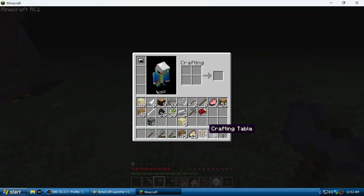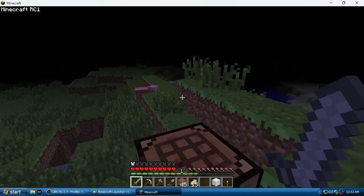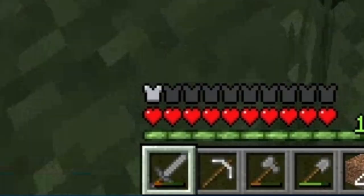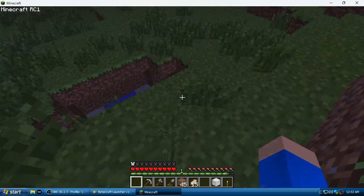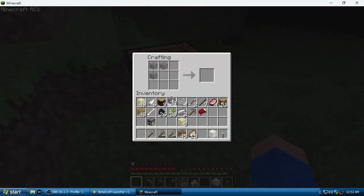Swords are really broken in this version — their durability is absolute trash. Watch, I'll make a stone sword and show you its durability. It degrades so fast — look at that. It's so bad, so I'll just resort to an axe instead.